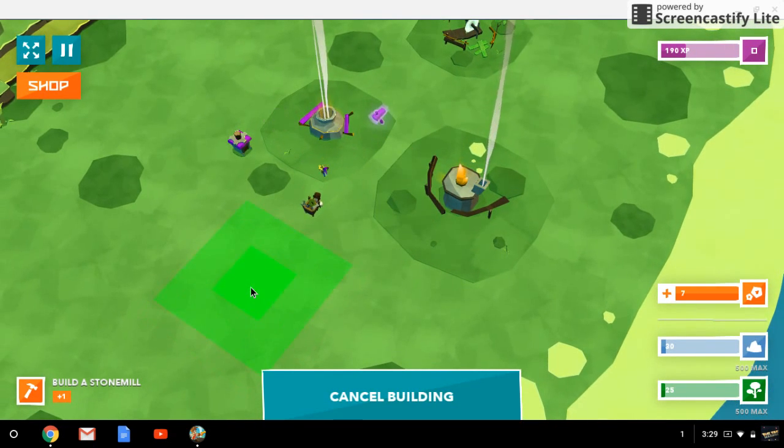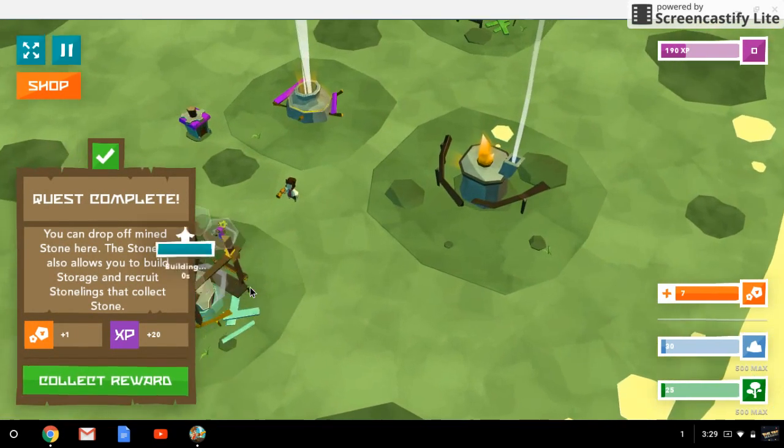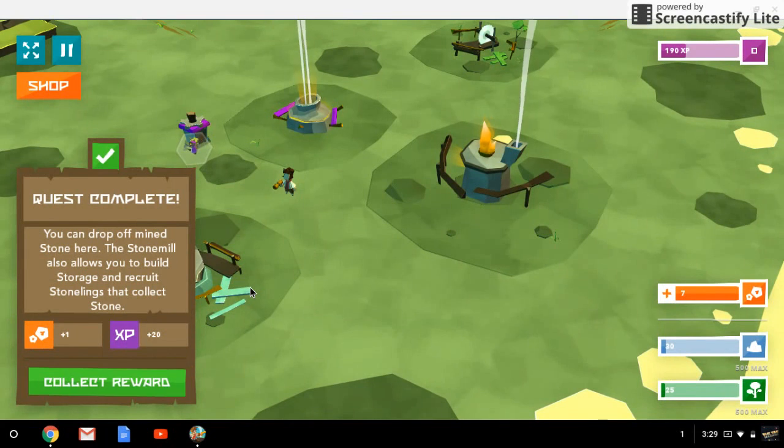Over here — quest complete! You can drop off mined stone here. The stone mill also allows you to build stores and recruit stone links. Collect stone.